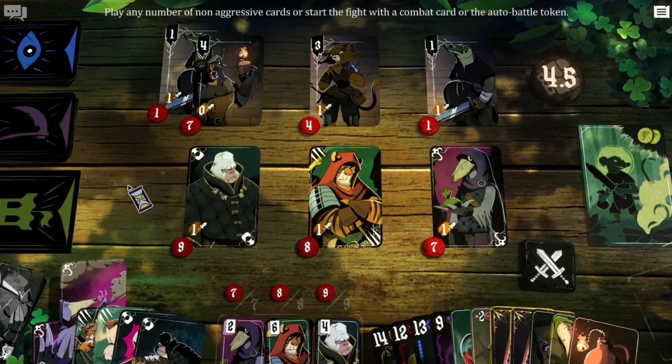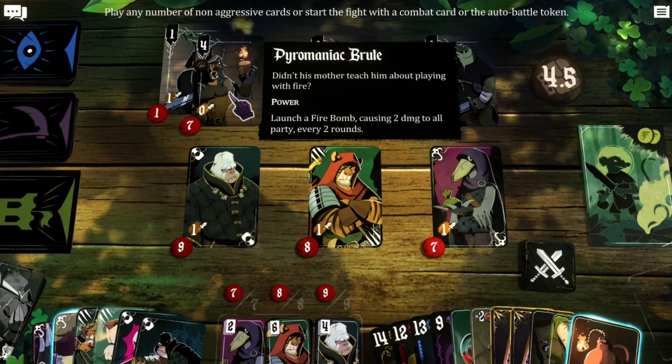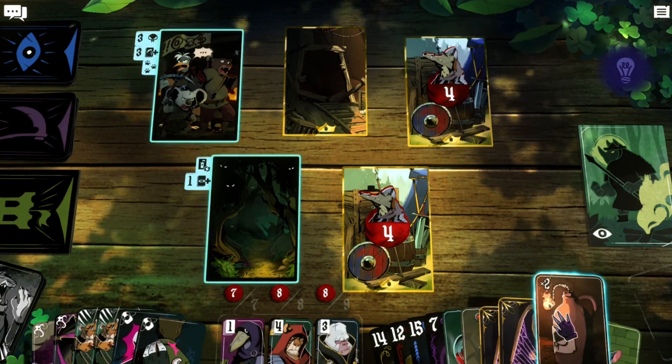During missions, the game interface resembles a traditional card game. In the center are cards that represent the adventure and path to take. At the bottom, players have their own cards that can be played. On the left side are cards associated with the characters, which can be used to advance in the adventure and influence the cards on the right side.